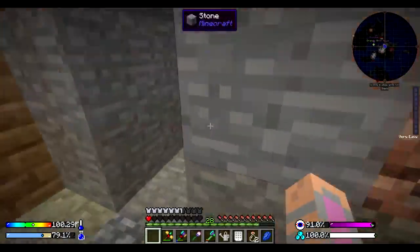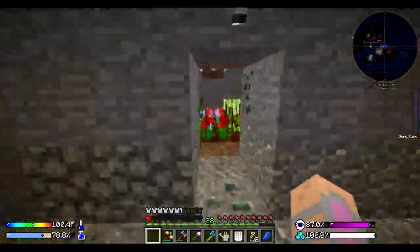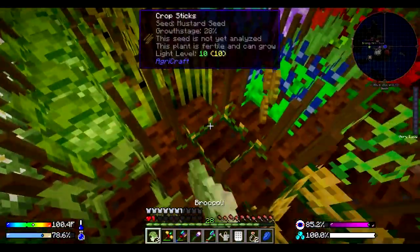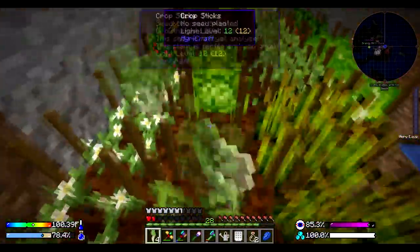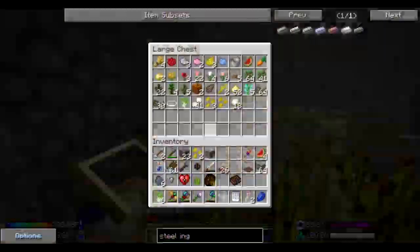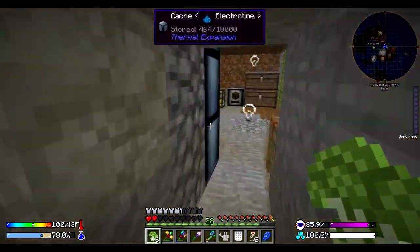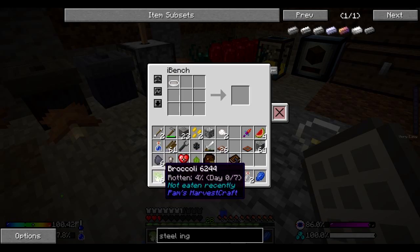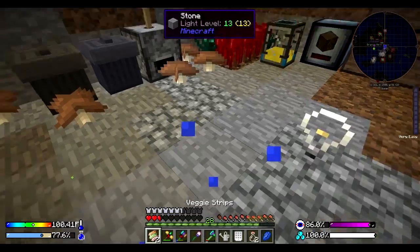I'm going to need to go ahead and get ourselves - I think it's a presser or a squeezer - whatever it is that makes tofu out of soybeans. I'll need to do that here relatively soon. But in the meantime, I can definitely grab ourselves some veggie strips - some delicious broccoli for us to partake in. The bakeware is in here and we'll just need a little bit of salt.